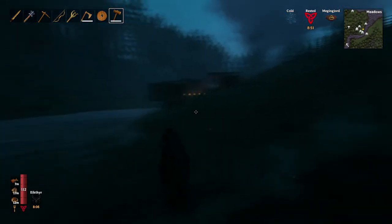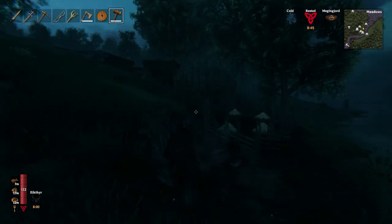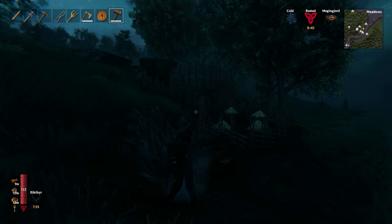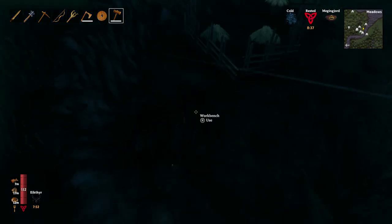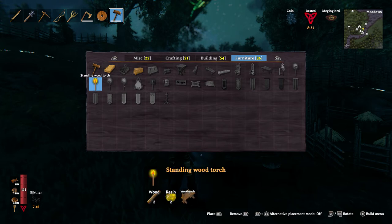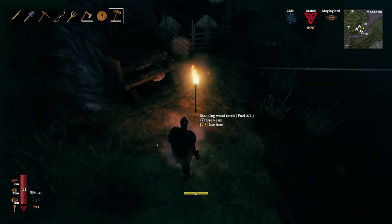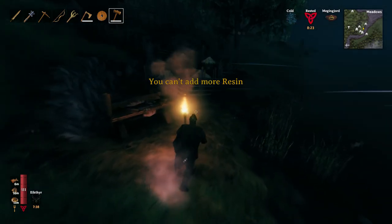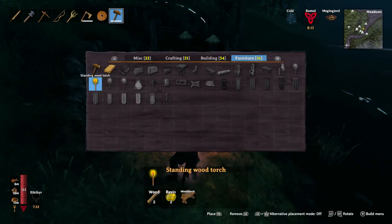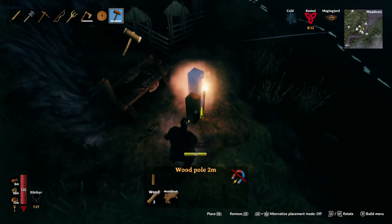This is my first base, so it's not the most unique, but I'll relocate after a while. There are two ways to stop spawning: one is the workbench, but you probably won't want that everywhere. The other option is torches — but mobs do the same thing with torches, they'll come and tear down the torch and then tear down the table.